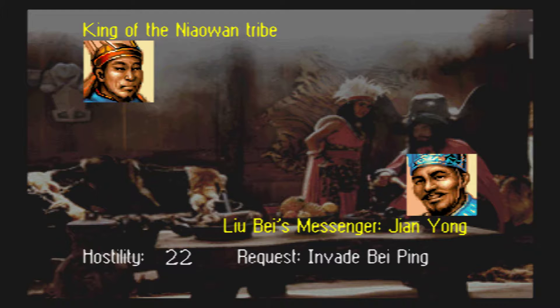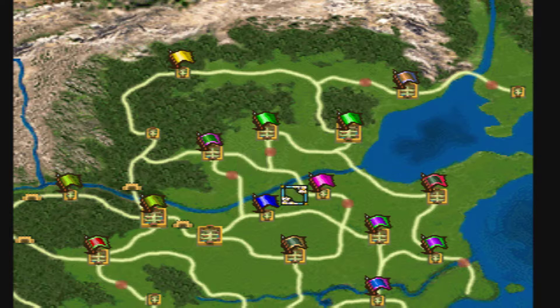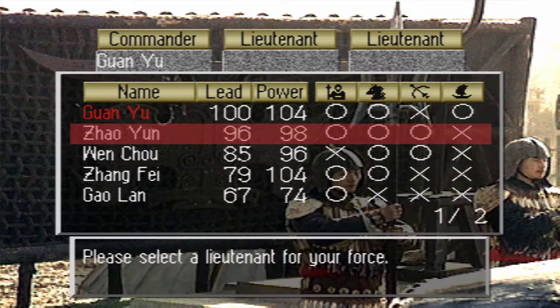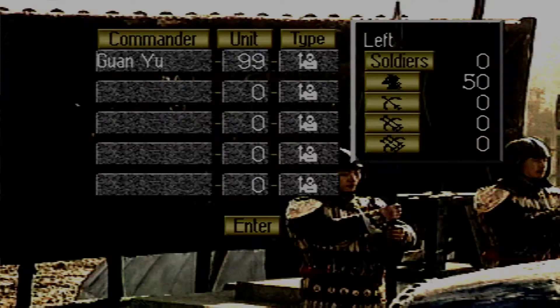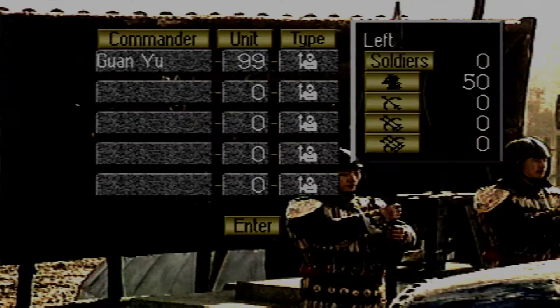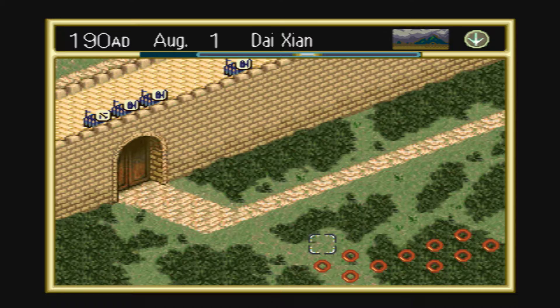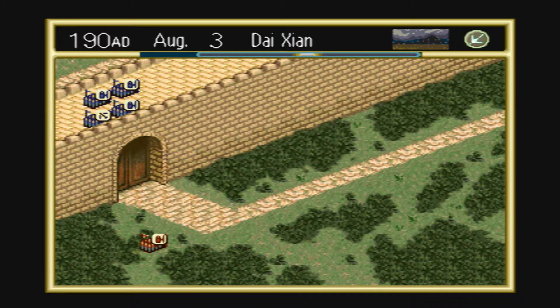We're leaving ourselves pretty wide open on our western front, but the reason we're doing that is because Han Fu at Yi and Qiao Mao here — those guys don't do anything. Kong Rong either — they're not really aggressive. The guys we've got to watch out for would be Dong Zhuo and Cao Cao. What we're going to do is take Guan Yu, Chaoyun, and Zhang Fei. Between them we've got some really great scores. We're going to take all of our troops.